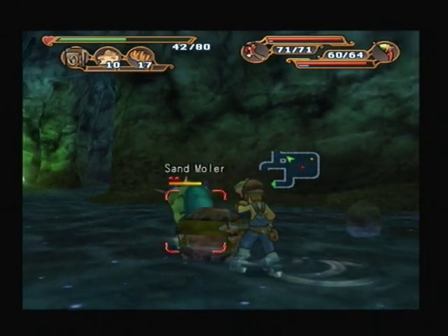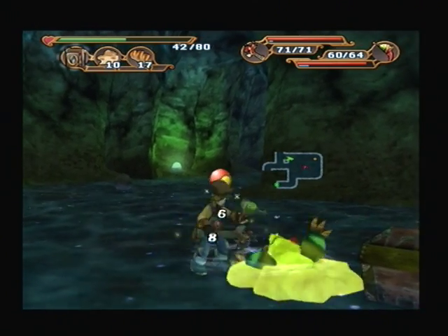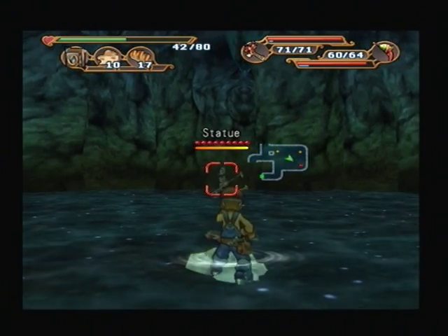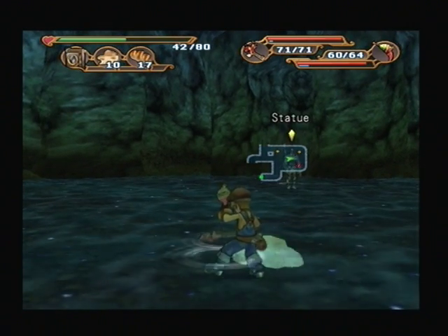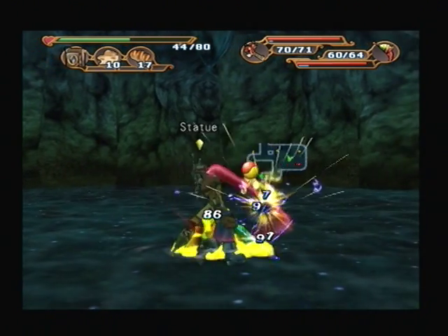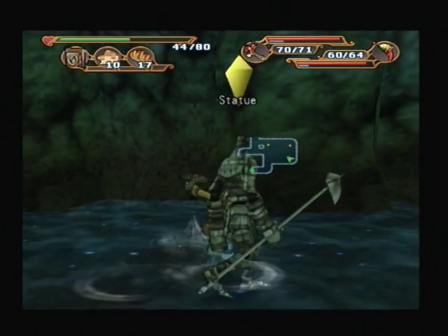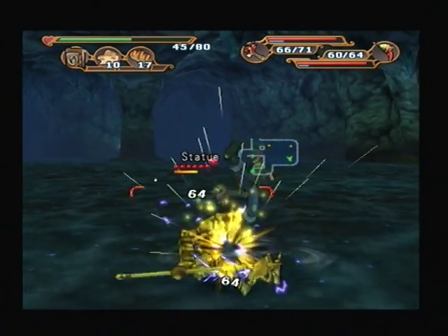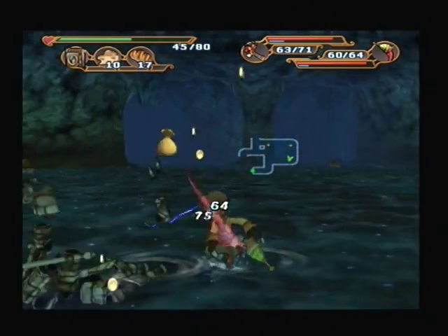These Sam Molas are those great enemies I hated from the second chapter of the game — they're back now. These guys are going to continue to be annoying. They're constantly breaking our guard and constantly running underneath us.